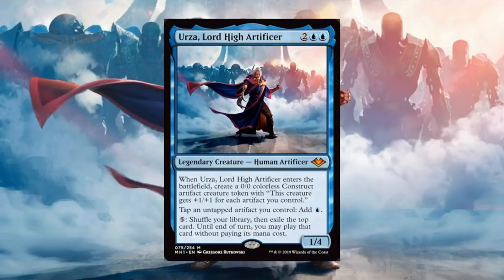Let's take a look at Urza Lord High Artificer and what it does. It's 2 blue blue for a 1/4. When it enters the battlefield, create a 0/0 colorless construct artifact creature token with 'this creature gets +1/+1 for each artifact you control.' Already a very solid ability — it can make a creature that scales up as you get more artifacts in play. Note that the token counts itself, so it comes in as at least a 1/1.